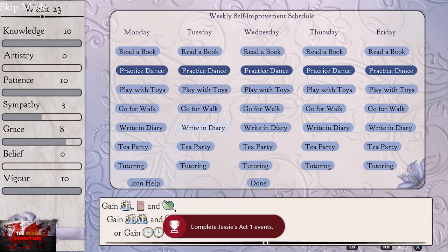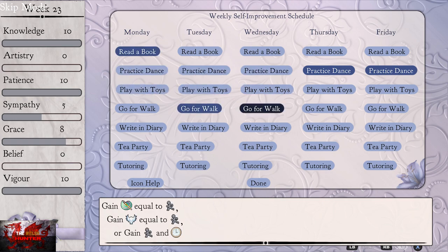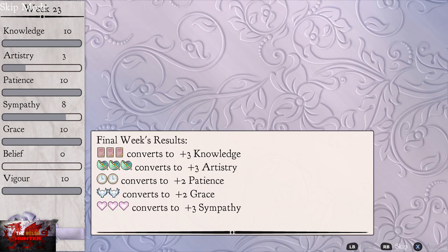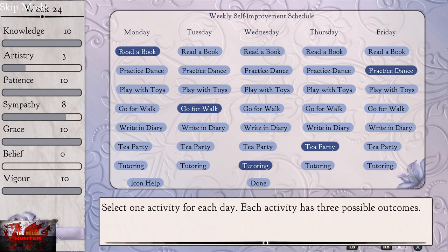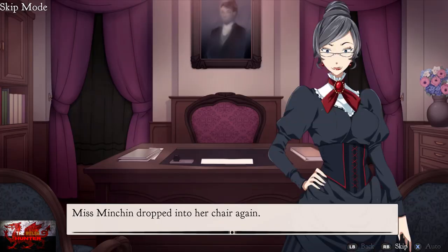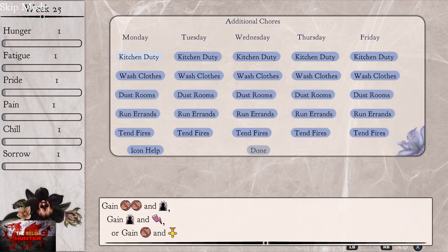We've done all of Jessie's events in Act 1, but of course we still need to keep playing as Jessie throughout the entirety of the game. We get a new board of stuff to do or a couple of extra bits. So just keep on doing what we're doing — we can just keep skipping to no event. If somebody's act is complete, then you can just keep skipping to no event until we actually get to Act 2, which should be coming up.